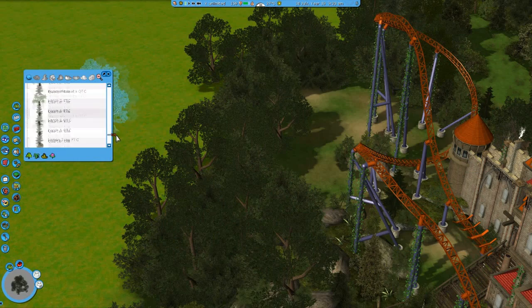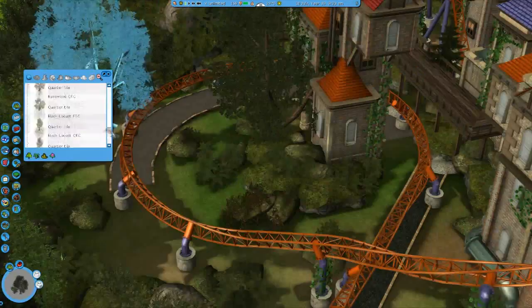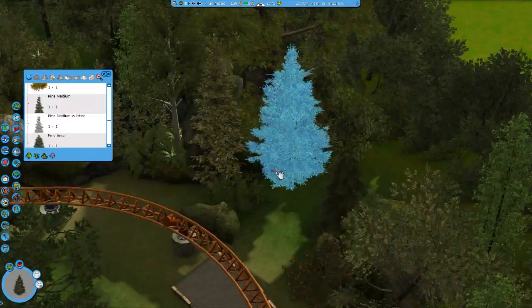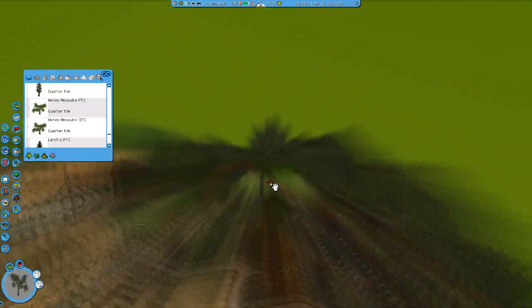I'm debating whether I should try that for my next park, or just a regular, normal, on-earth, quote-unquote realistic park. I don't know which of the two I'm going to do. But if I'm not going to make a floating park, I definitely do want to make a floating rollercoaster sometime — it's really an amazing thing. But anyway, I need to talk about what I'm doing right now.